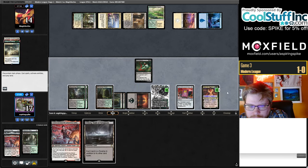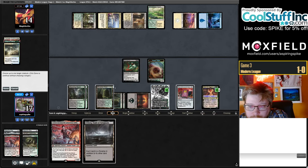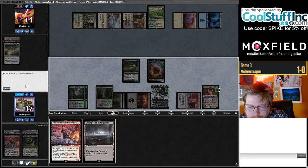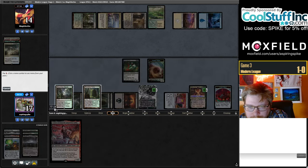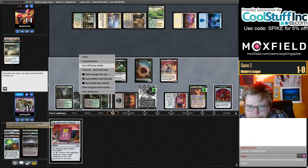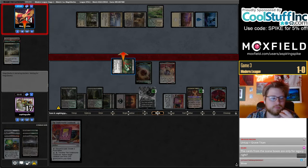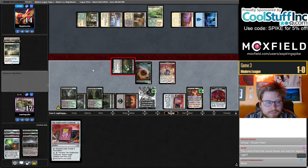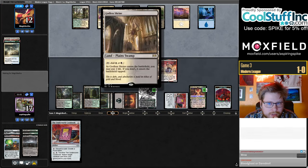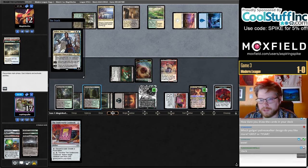We want to plus the Grist first just in case we hit a Bloodghast — may impact our decision. Hitting a Fiend Artisan is pretty good here. I'll hold the Cookbook in hand to discard to the other Cookbook potentially. Milling Ovalchase Daredevil would have been relevant too. I like that they're working on the mana base, playing more into flash fires — which go into gray planes well because Grist is a really special design, just so unique.